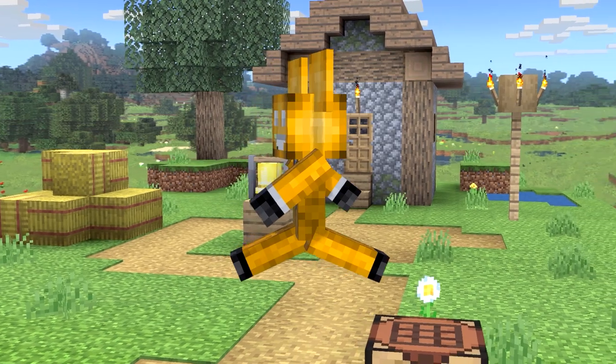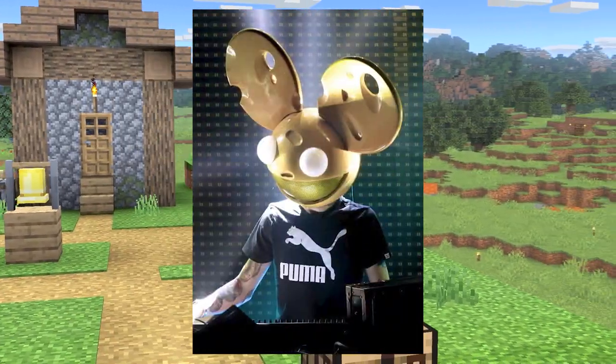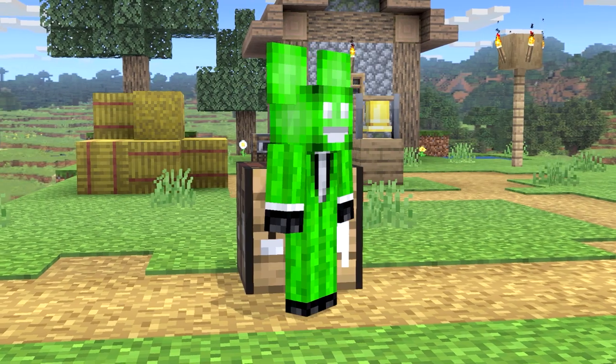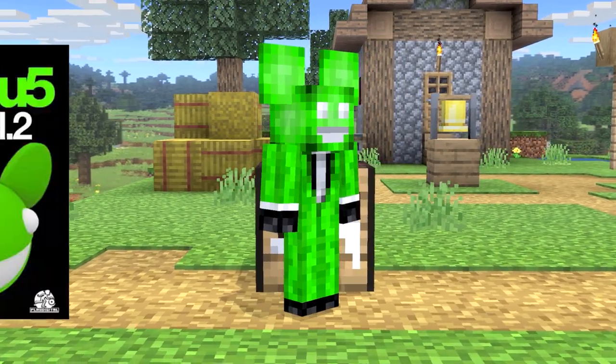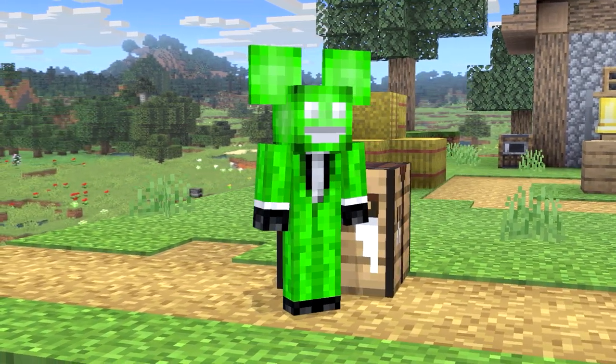His third skin, the Yellow skin, is loosely based off Deadmau5's cheddar cheese helmet look, and also Mouse Fill Level 1. For his fourth costume, the Green costume, this is based off At Play Volume 2 and also makes a nice little color swap for the mouse.